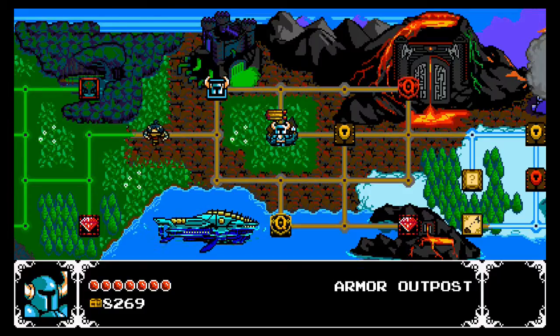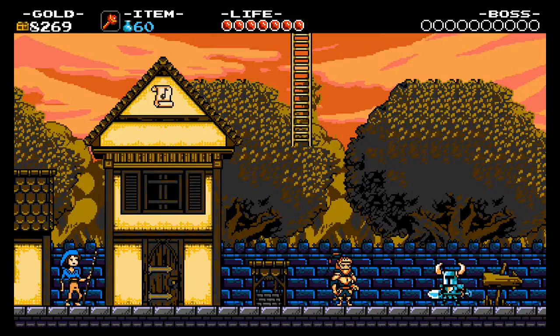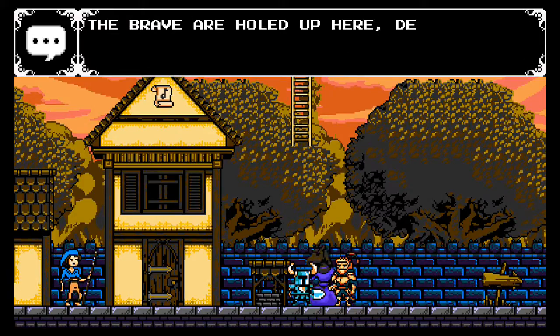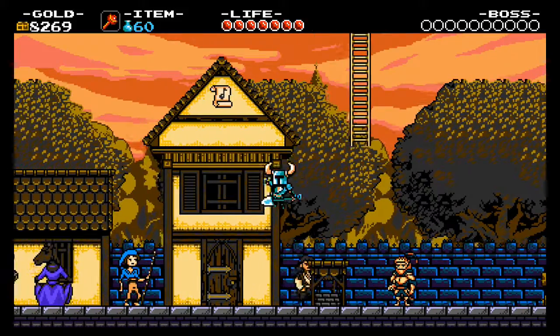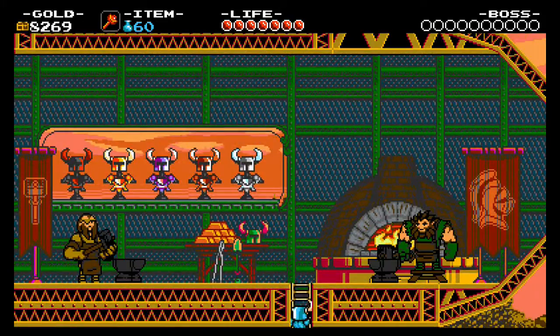Hey guys, what's up, Zero Zero back again. Today we are playing some more Shovel Knight, and hopefully today I'll be conquering Treasure Knight. But first of all, I want to look at what's in the armor outpost. Here we are — a scout saw your approach and we know of your quest. This is the armor outpost; the brave are holed up here deep in enemy territory. It's dangerous — get equipped.